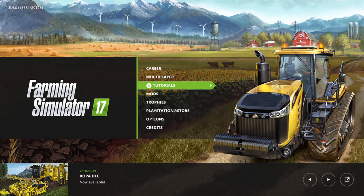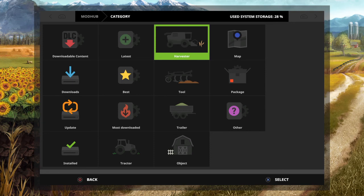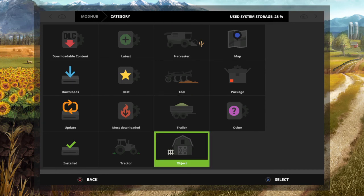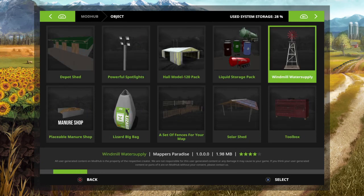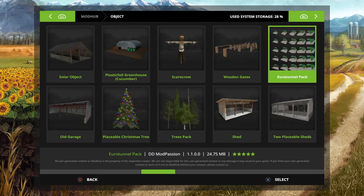So this is your home screen. Basically you have to go down to mods. Click on mods. Now this is going to be in placeable objects. Go down here to object and click on object. Now it could be around here for some people — it could be halfway this way — but keep scrolling to the right until you find it.